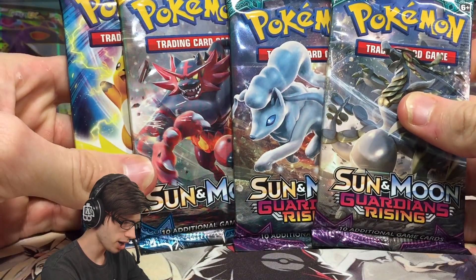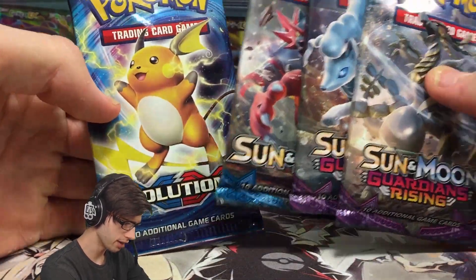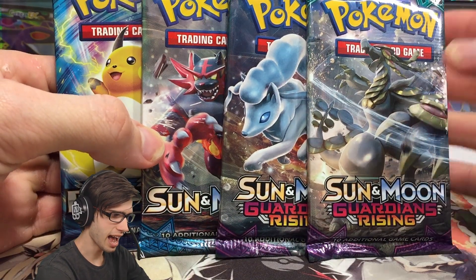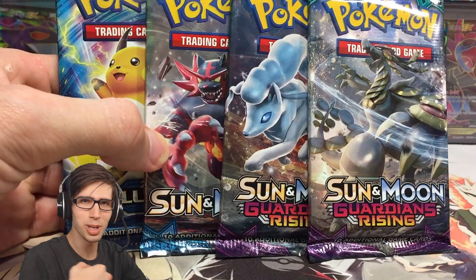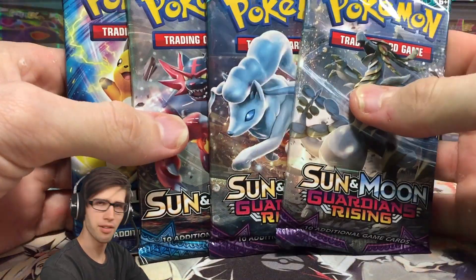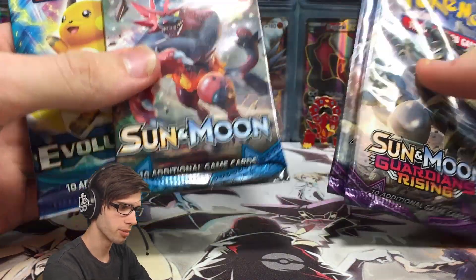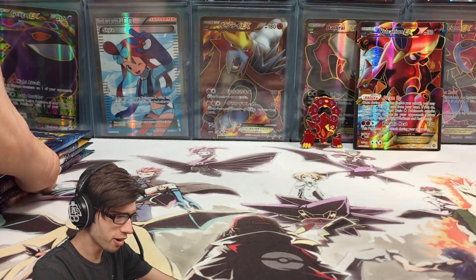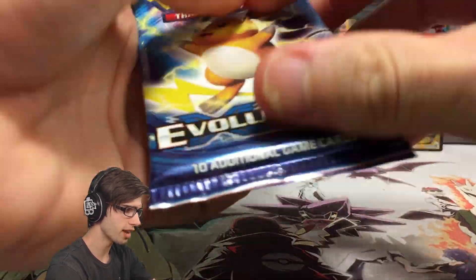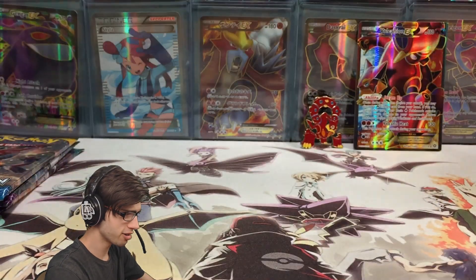Our featured packs inside of this tin today are two Guardians Rising, a Sun and Moon, and Evolutions. So we've got the three most recent sets as of right now, not including Burning Shadows — your boy's picking that up tomorrow, which is really exciting. Let's get cracking into these packs from oldest to newest and see if we can hit some solid pulls today with a little bit of Burning Shadows hype.